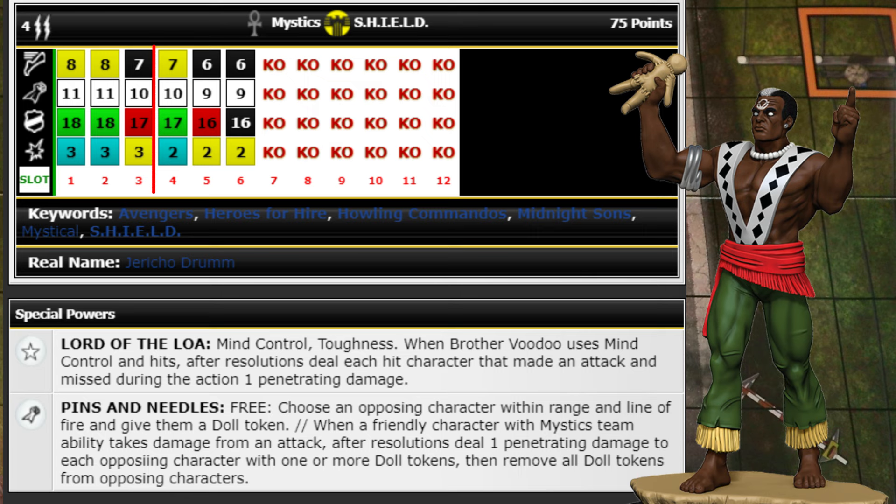He also has a special attack power: free action — choose an opposing character within range and line of fire, give them a Doll token. When a friendly character with the Mystics team ability takes damage from an attack, after resolutions deal one penetrating damage to each opposing character with one or more Doll tokens, then remove all Doll tokens. You'll want to play him with other Mystics so the opponent isn't forced to just attack him for it to trigger.